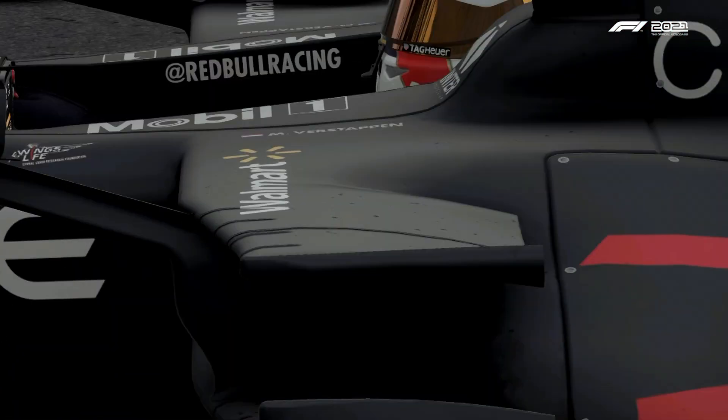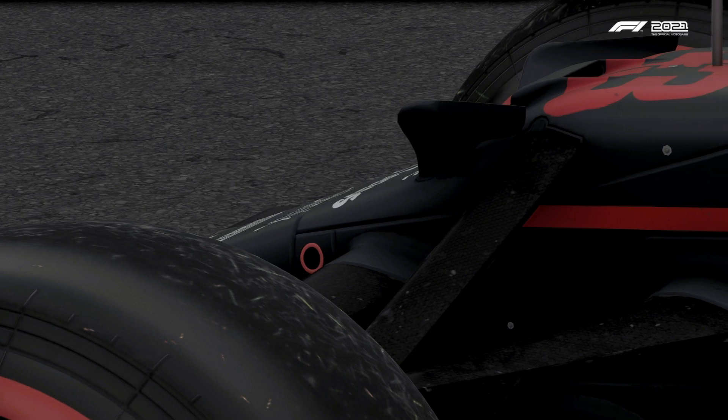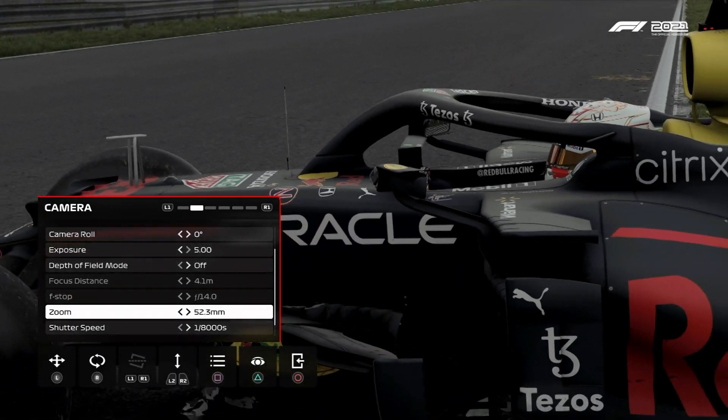You can see the specks of dirt and grass on the car, the floor scratched a little, cracked up at places. And also the ROG logo at the very end is also pretty much totaled on the barge board. That does it for the F1 2021 damage model — let me know what you think in the comments down below.